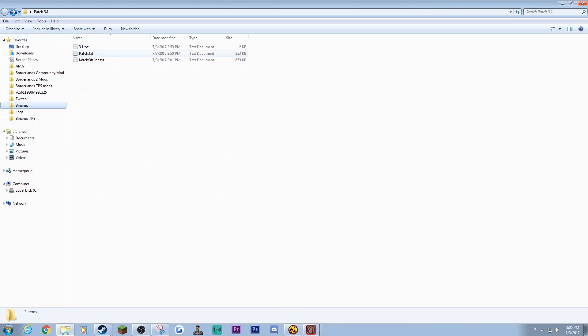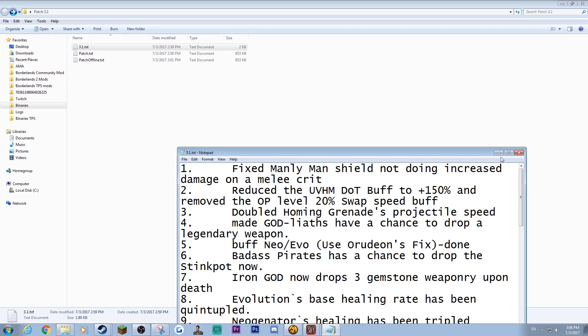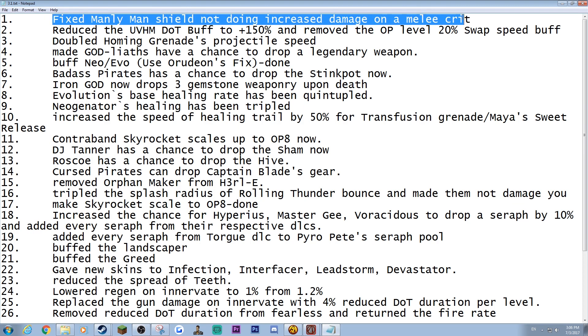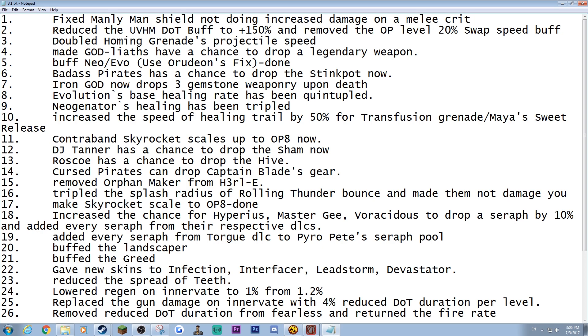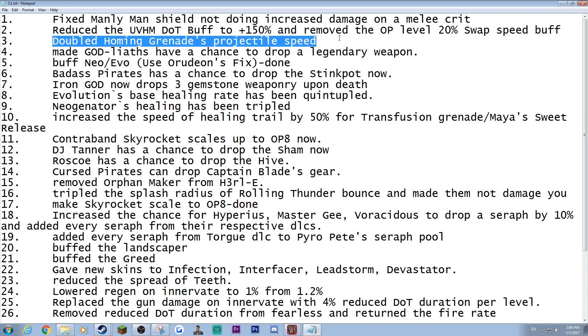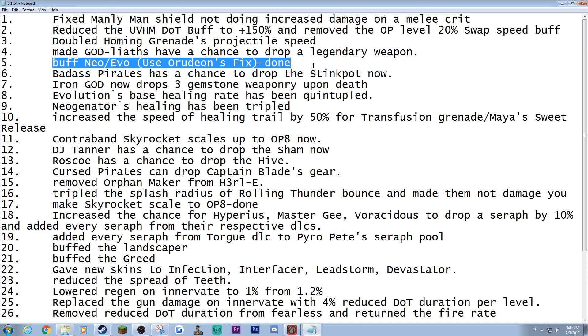Let's go over the changes. We fixed the melee man's shield not giving you increased damage on a melee crit, which is amazing. Doubled homing grenade projectile speed, so you'll get faster homing projectiles. God Lawyers now have a chance to drop a legendary — that's stuff people have been asking for. Neo and Evo have been buffed; their health regen has been increased because they were kind of underwhelming before and didn't give you the correct amount of health regen.